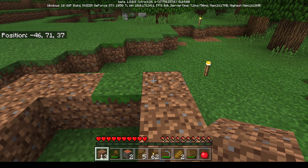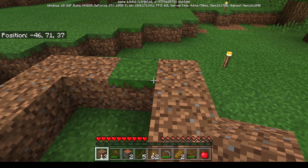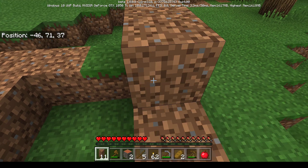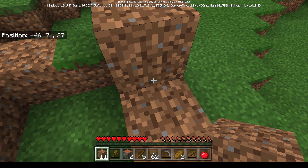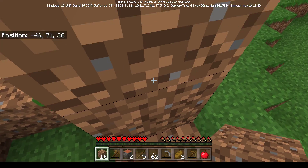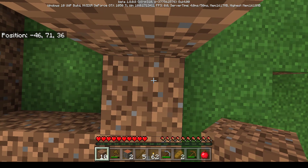Mom asks why one dirt block has green grass on it. The kids explain grass spreads to dirt blocks if you leave them. They teach mom to jump and right-click beneath herself simultaneously to place blocks while climbing upward - a trick to build walls taller. She successfully places a block above herself.